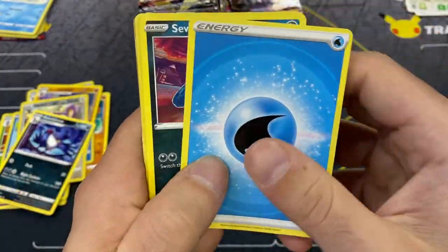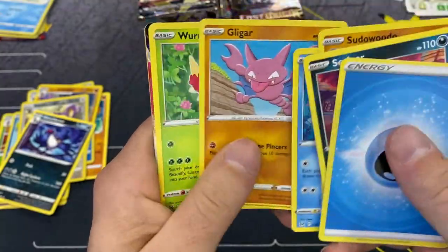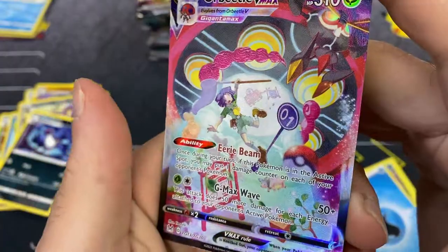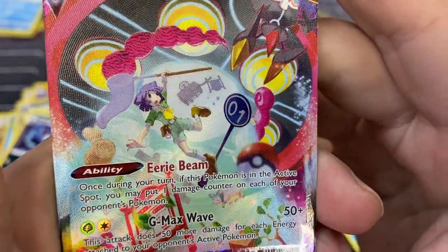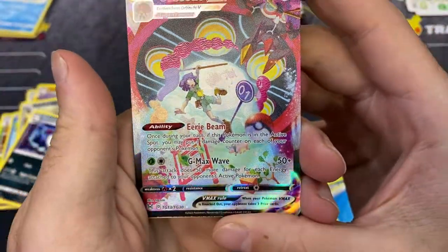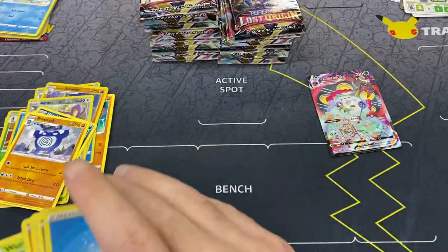Lately for the store we've been getting some pretty crazy boxes. We're on pack six, seven, and nothing yet in our character slot or back slot - but wait, we got something in the character slot! An Orbeetle VMAX character card - that is a sick looking card. Check out the detail on this: Eerie Beam and G-Max Wave. That is cool - very very nice.